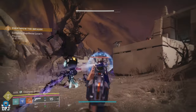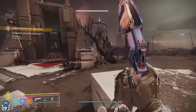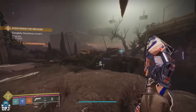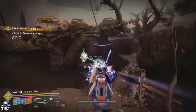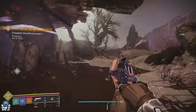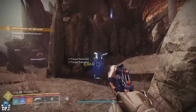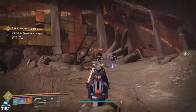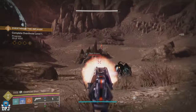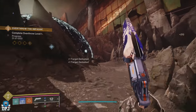Next up we have two new hand cannons: the Bold Endings and the Mah'ihs HC4. These two hand cannons are part of a family of burst — two-round burst — hand cannons, and they actually feel a lot like sidearms. The other one already in the game is the older weapon Warden's Law, so there are three in total. First up is the Bold Endings, a stasis hand cannon I've used quite a lot.